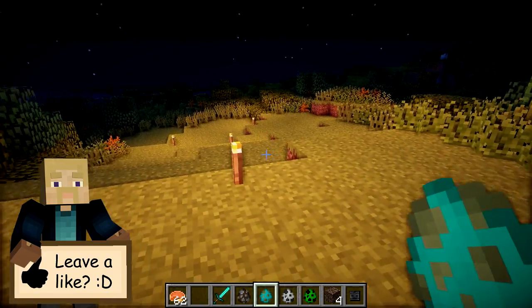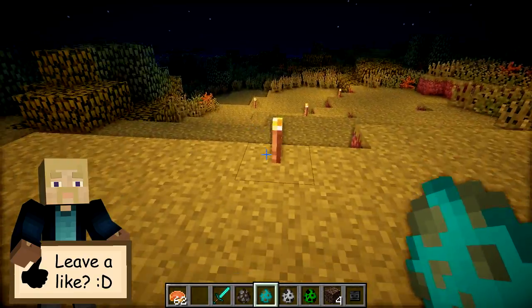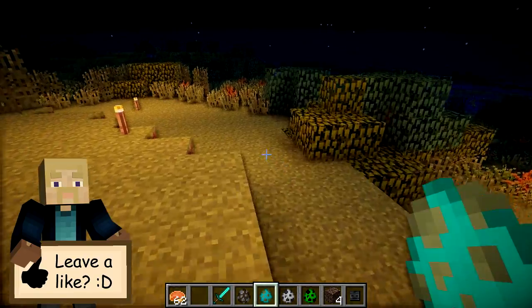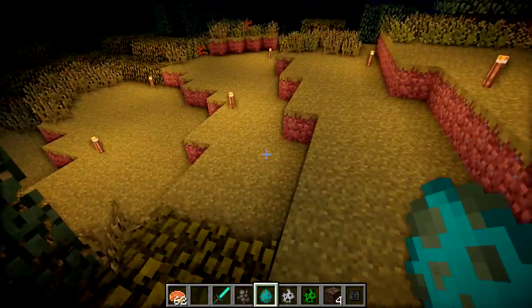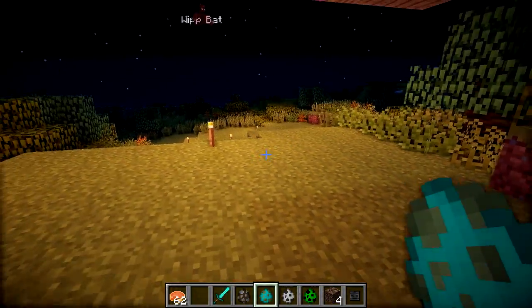You can see it has made short work of that zombie, and that's mainly because the zombie didn't attack the bat because of the stupid AI system — zombies don't actually attack mobs in the game. They don't actually attack peaceful mobs, and bats are classed as peaceful mobs, so yeah, that's a bit of a problem.